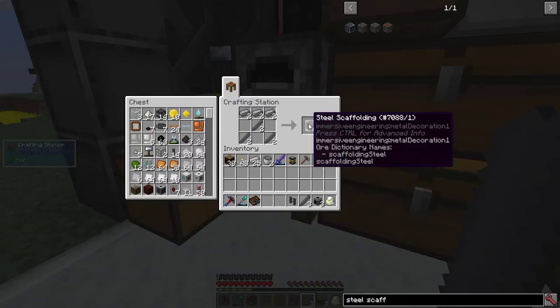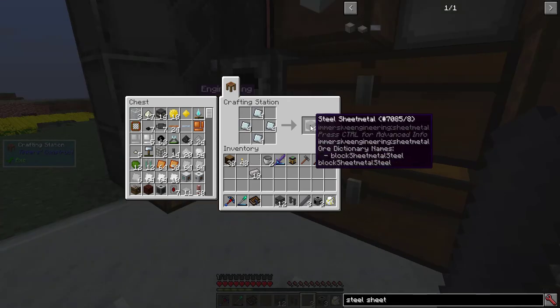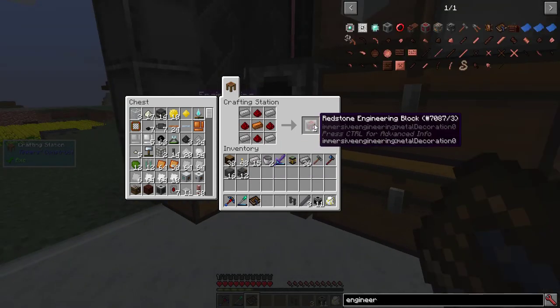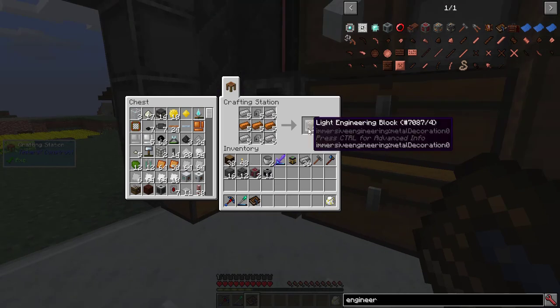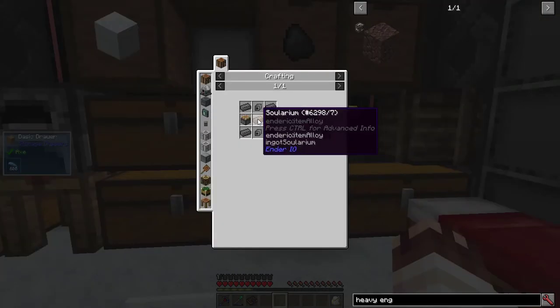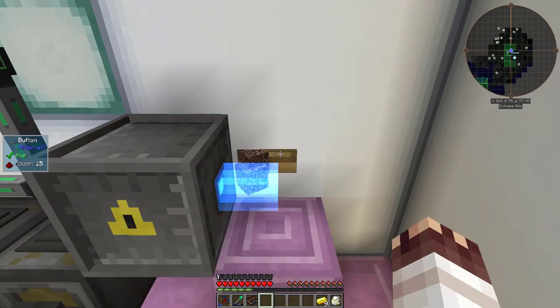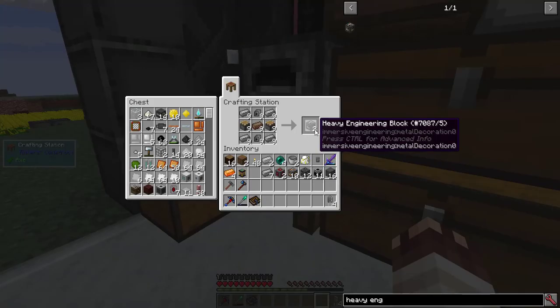In order to create those machines, I'll need 12 steel scaffolding, 15 sheet metal, 5 fluid pipes, 2 redstone engineering blocks, and 10 light engineering blocks. Before I get my heavy engineering blocks, I'm gonna need solarium. Sand in an atomic reconstructor gets you sole sand, and now that we have our solarium — 18 heavy engineering blocks.